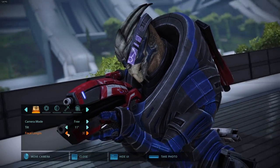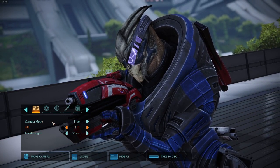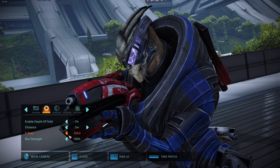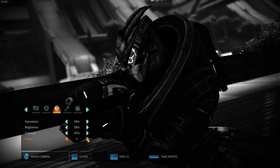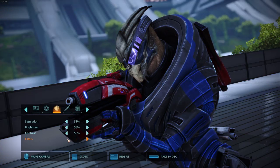I can change the focal length to zoom in and out — it uses actual camera terminology for lens size. I can change the blur, the blur distance, similar to what we had previously. Saturation can be turned up, brightness as well, and contrast for more dynamic coloring. There are also a bunch of filters, though they're fairly random — I'm not going to use them a whole lot because I like the way the game looks by itself.